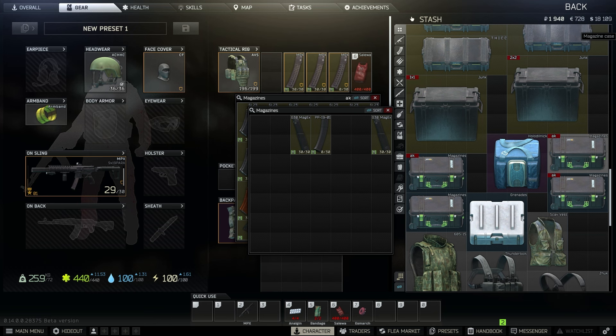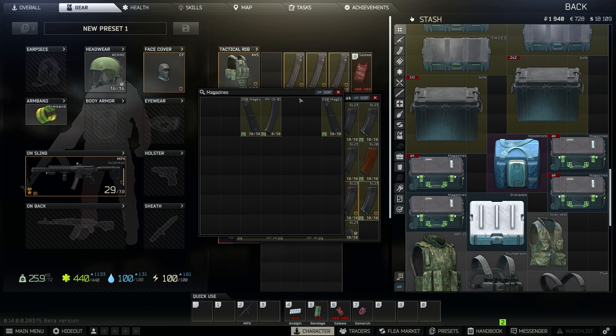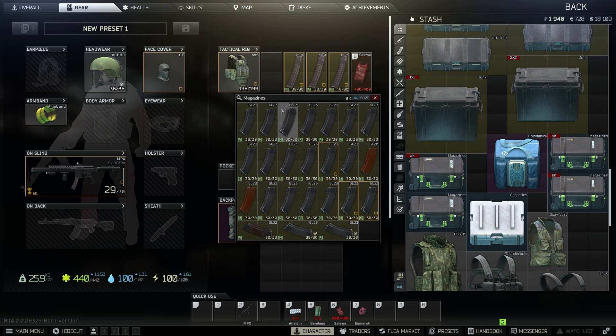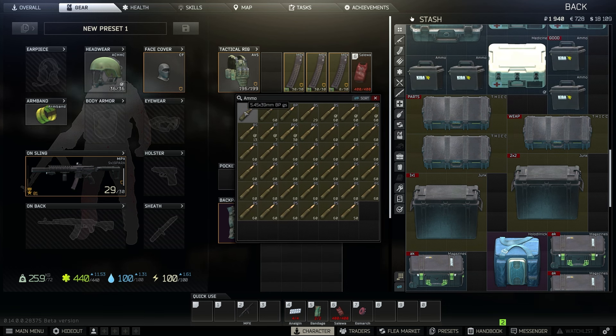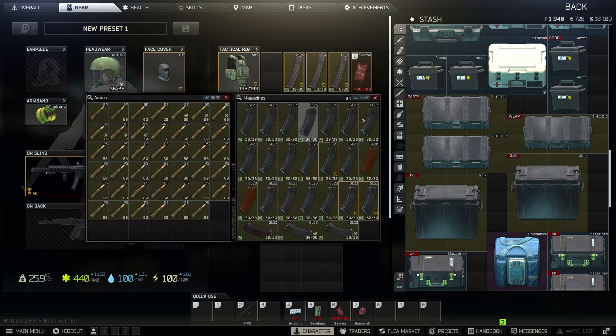Let's look at the slots first. For mech cases, we have 7 times 7, which is 49 slots. We have 49 slots in the mech case. And if you look at the ammo case, it's basically the same thing — we have the same number of slots.